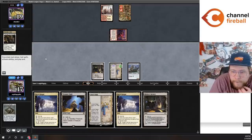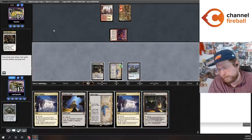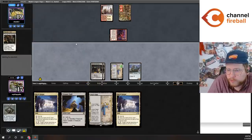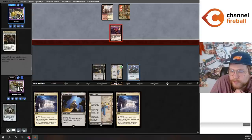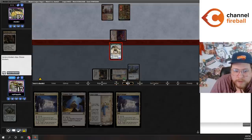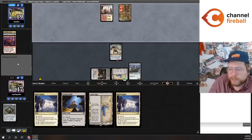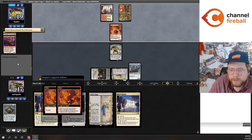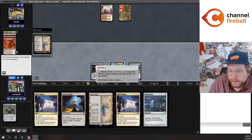I can play the Treasure Vault then have a 3/3 blocker, or play a Factory to block with a 4/4. Playing Factory is pretty good against them having a Sword. I'm going to make the Factory a creature, have the Factory pump itself, then have the other Factory pump the first. I'll just put the 2/2 in front of their 1/1. Fury pitching Blood Moon to kill my Construct — I'll take the 3-for-1, whatever it is, I'm taking it.